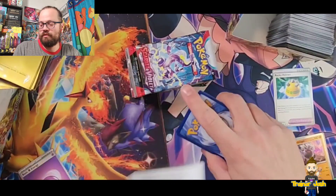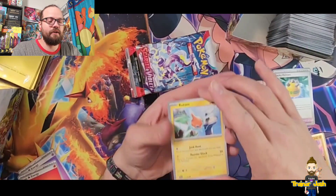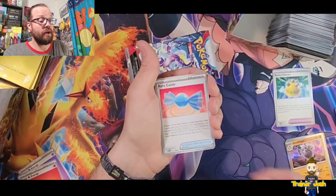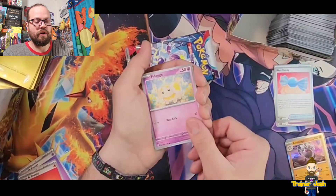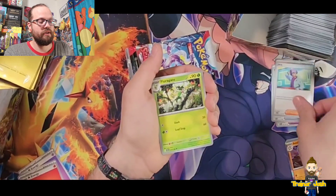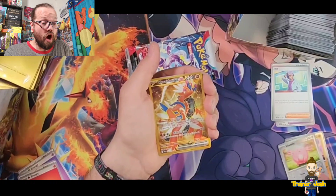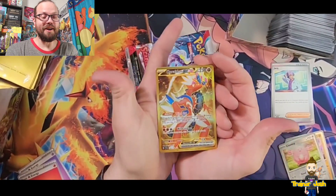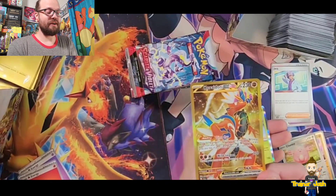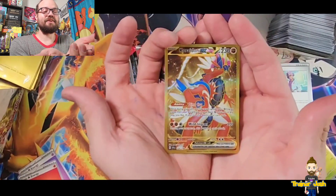Got the fire code again. Starting with a Rotom, Chansey, Rare Candy, Fidough — absolutely adorable — Tatsugiri, Floragato, Floragato, Reverse Holo Chansey — oh that's so sick — and on the end Arboliva. Dang, look at that, oh that is gorgeous.